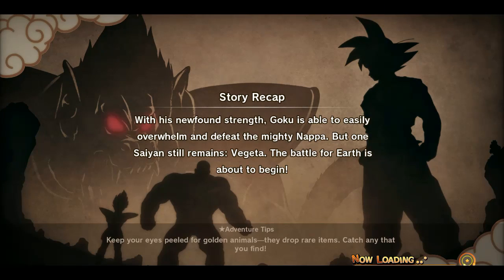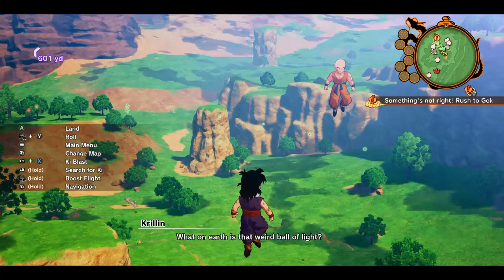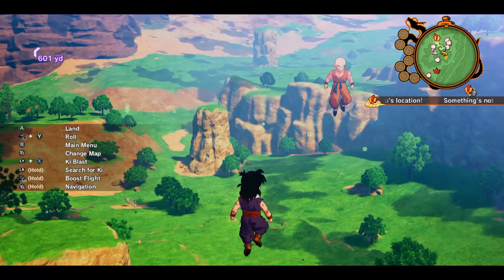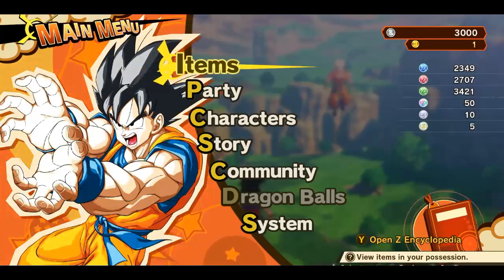Let's try out these cheat mods — or trainers as some people call them — and see if they work. It always takes so long when I'm using the trainers. To get all recovery items, press Control and number seven at the same time. I just unlocked a reward it seems. Now I'll try number eight and see if it actually works.